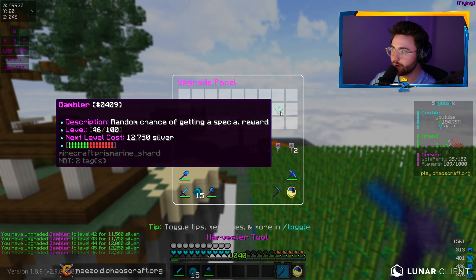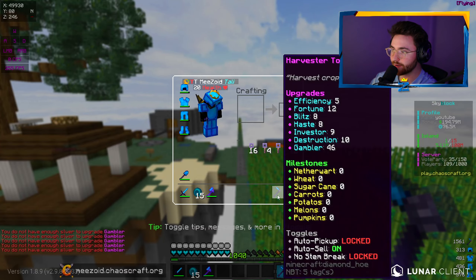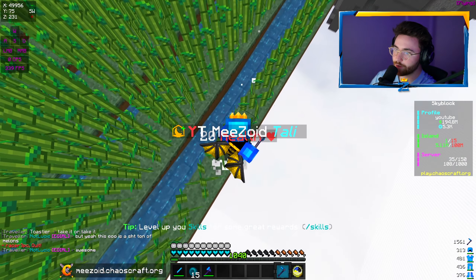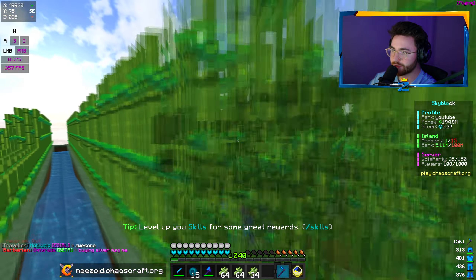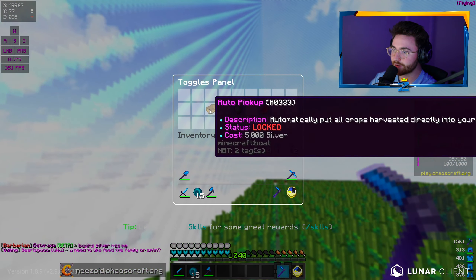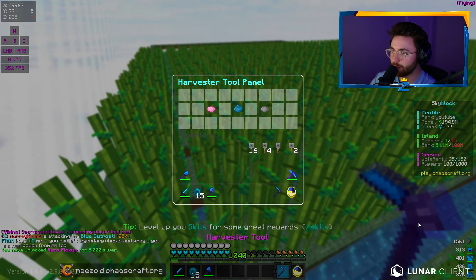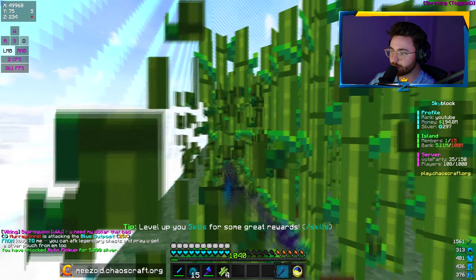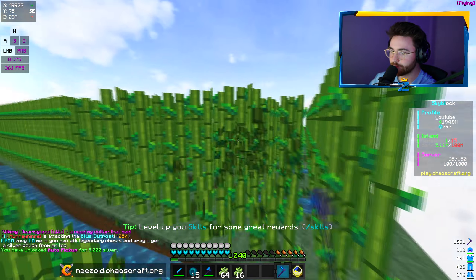The main thing is Gambler. We spent all of our silver on upgrading slightly with our upgrades. The auto sell is working — I just picked it up and it instantly sold everything. I wish it went straight into my inventory, so we do need to get the toggle for auto pickup. We have enough for that. There we go, that's enabled now. So when we mine it, it goes straight into our inventory — way better. And the auto sell will just do it whenever we want.